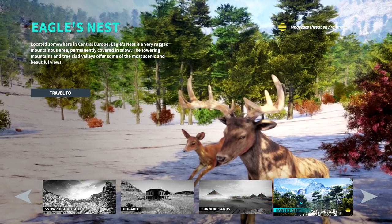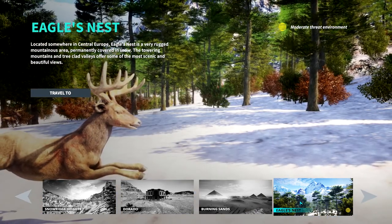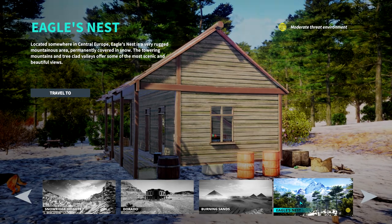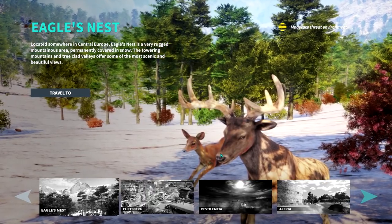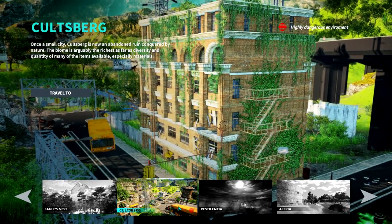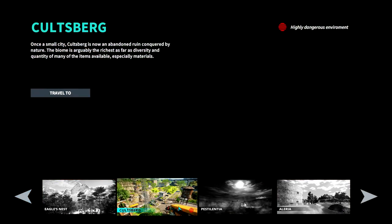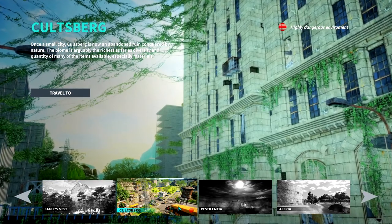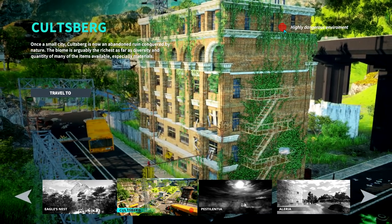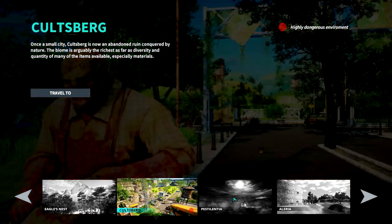Eagles Nest, somewhere in East Central Europe, is a very rugged mountainous area permanently covered in snow — the towering mountains and tree-clad valleys offer some of the most scenic and beautiful views, which is very true. Karlsberg, once a small city, is now an abandoned ruin conquered by nature. The biome is arguably the richest as far as diversity and quantity of many items, especially materials — but it's a highly dangerous environment, so definitely not where you'd start out until you have proper gear, weapons, and lots of ammo.